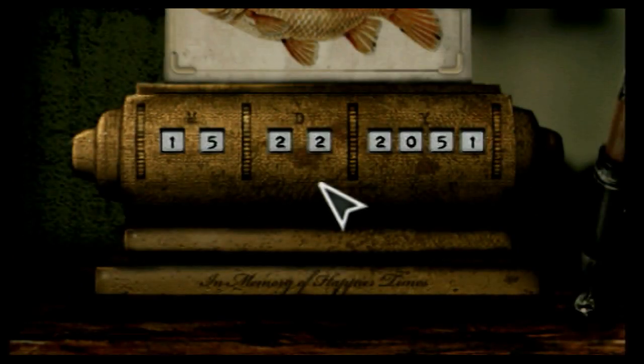En el capítulo anterior encontramos una de las fechas: el número 12. Tenemos tres apartados para introducir fechas: M, D, y Y — que corresponden a mes, día y año. Hay que recordar que este juego está hecho en Norteamérica, así que el formato de fecha es inverso al que usamos aquí en España.